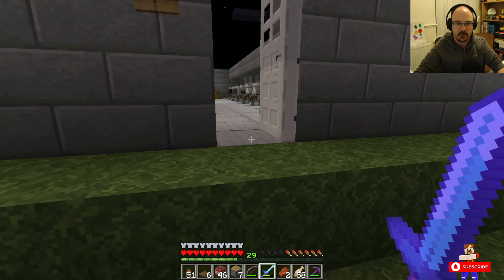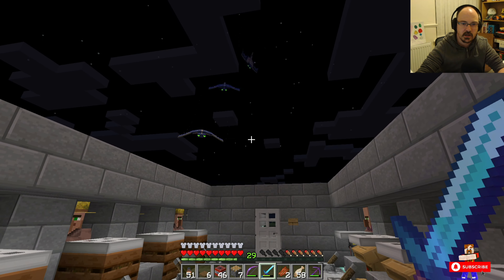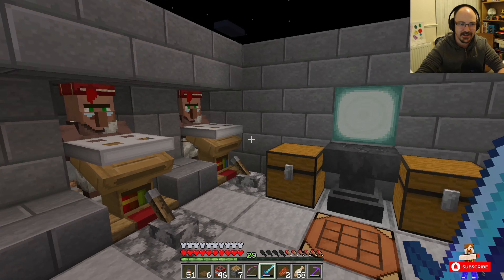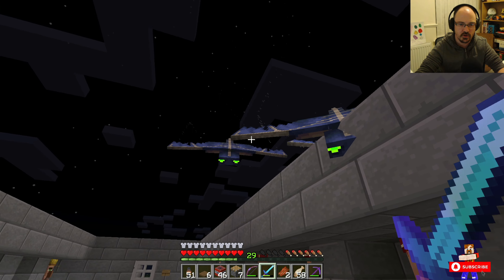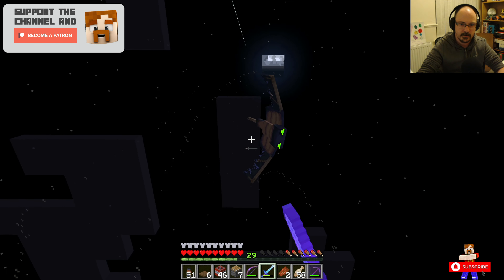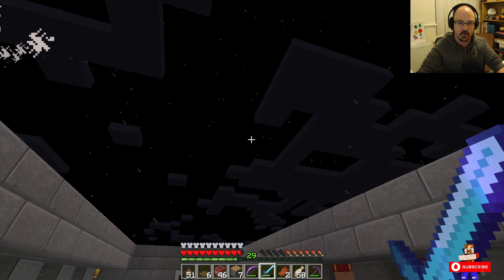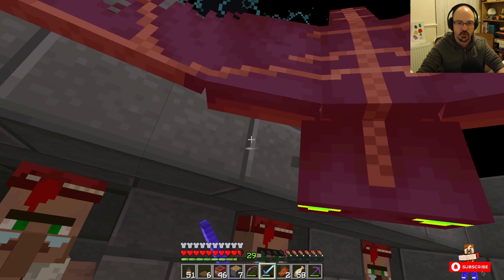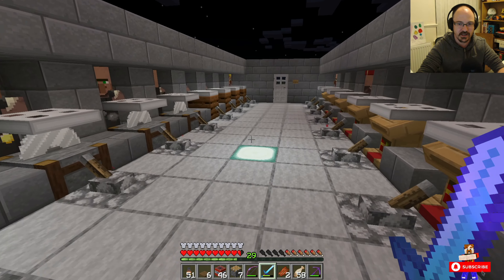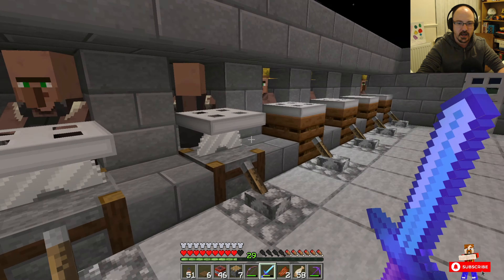The reason I wanted this is because I like emeralds — I like shiny things. And this is my villager trading hall, complete with a zombie for curing the chaps. The reason I'm fighting these phantoms is I want their membranes. These are so rude — can't you see I'm busy?